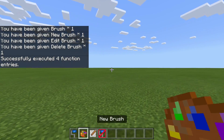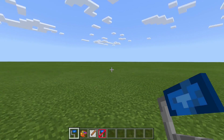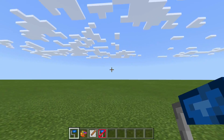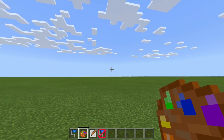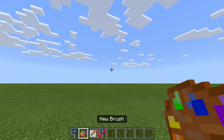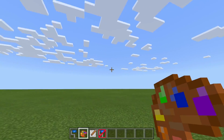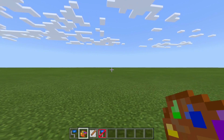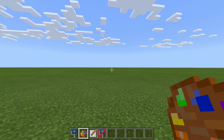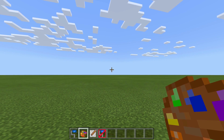The four items are: brush, new brush, edit brush, and delete brush. To start painting and create terrain we're going to use new brush. The way you use these items is basically the same as eating food — on keyboard right-click, on controller press your use button, and on mobile just hold the screen for the ring to pop up.